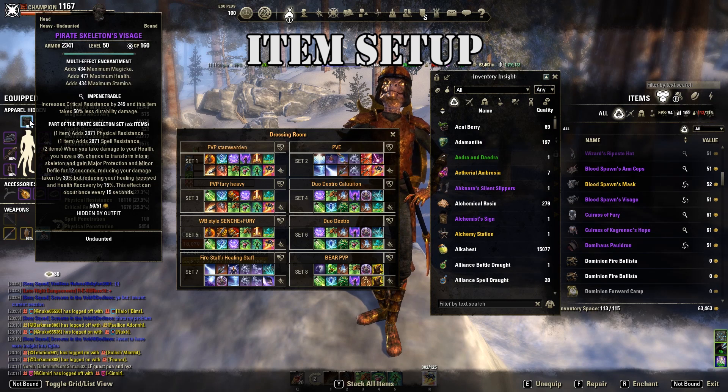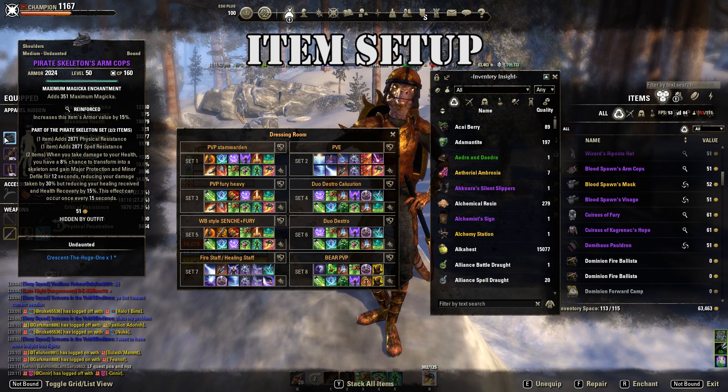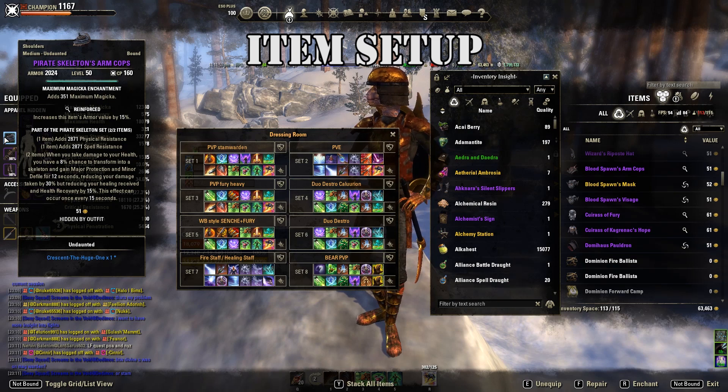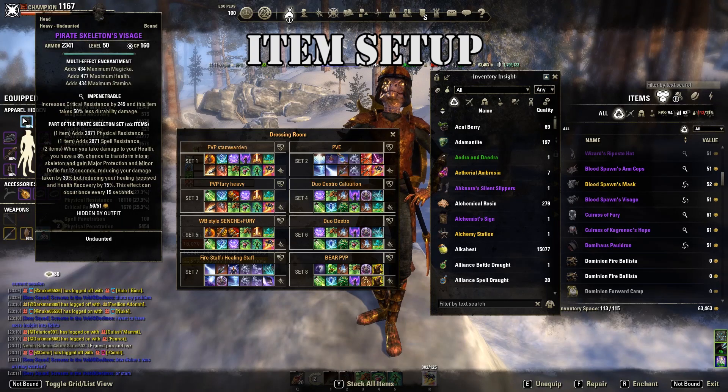You could use Tristag Leaf on the big pieces — I actually took this from my Magicka Templar so I just use it — but you could use max stamina or Tristag Leaf, both are equally good. As a Warden you don't really need to worry about your health because of a passive that gives you Minor Toughness, so you have 10% extra HP.